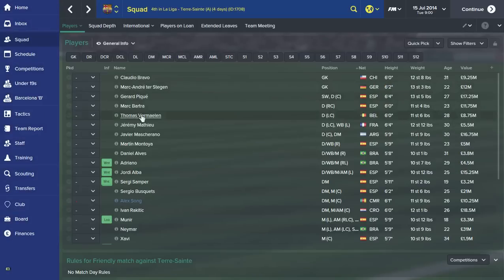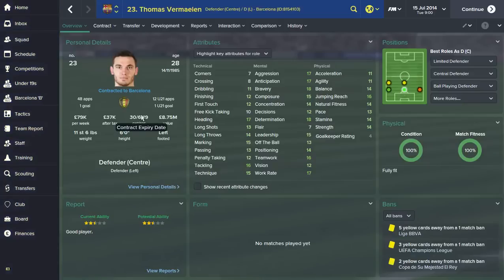Thomas Vermaelen — we haven't seen much of him at Barcelona because he's absolutely injury prone. He's 28 with 48 caps for Belgium, six foot, strength 14, so pretty big and strong. His heading, marking, and tackling are good with decent technique, and he's got a decent long shot of 13 — I've seen him score some screamers for Arsenal. Very aggressive, reads the game very well, very brave, composed, good concentration, and his teamwork, positioning, and anticipation all make up for his decision-making.